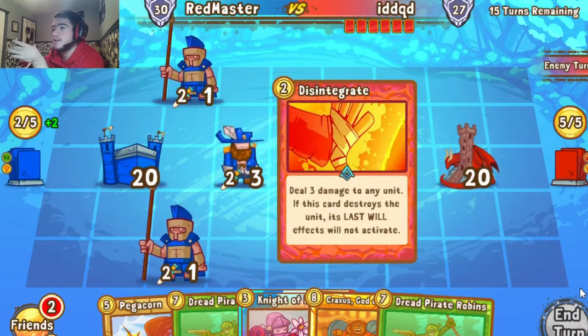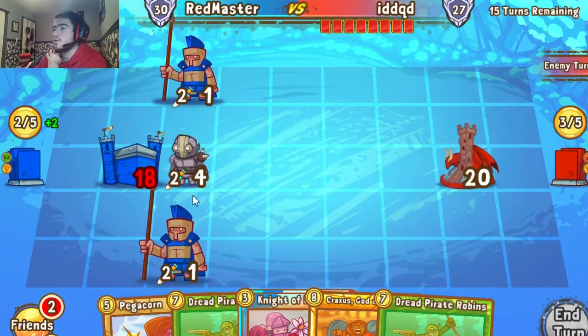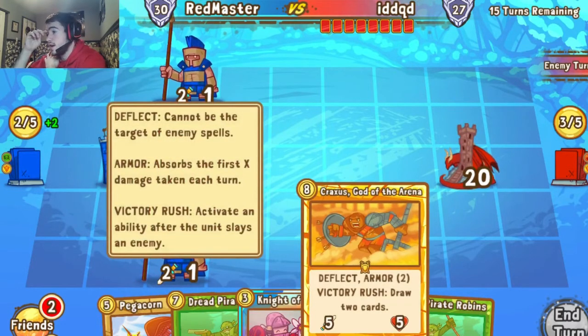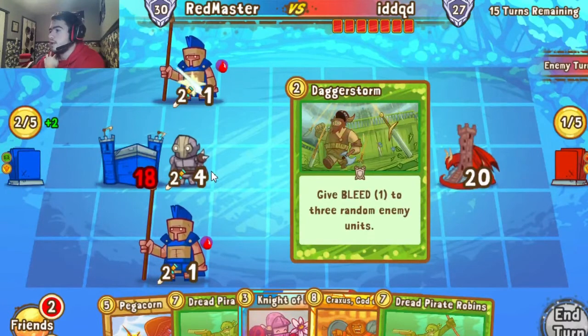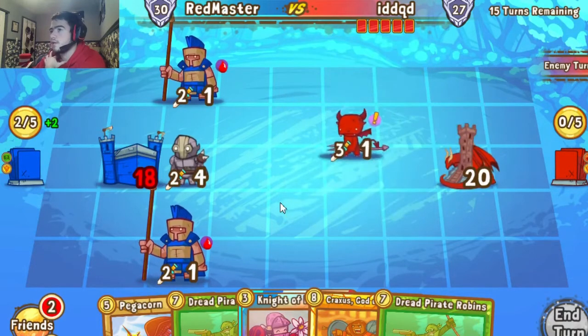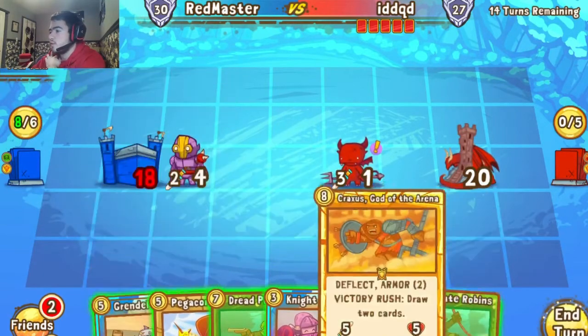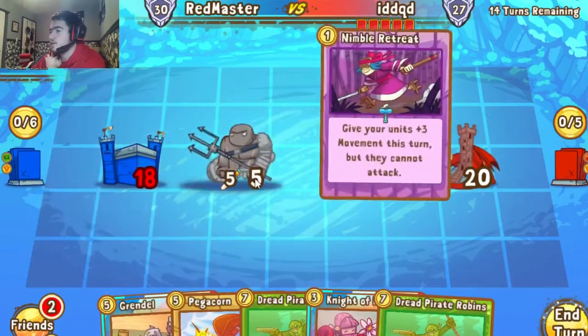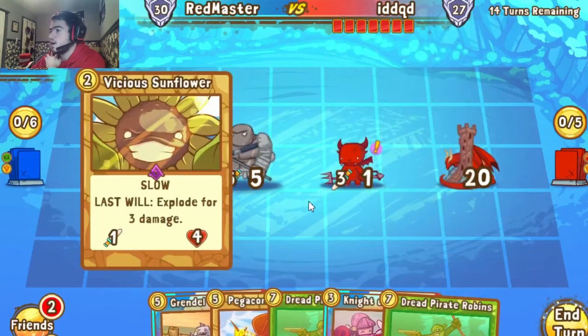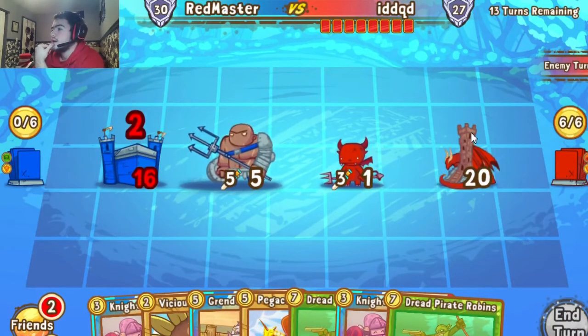We draw out the Captain and move both guards back to see if he takes the trade on Flux. He casts Disintegrate — poor judgment on my part leaving myself open. But we have two gold saved, so next turn we get six from our regular turn plus two for eight total, meaning we can bring out Craxis next turn. Craxis will help us draw. He bleeds one to both our guards, but we don't really need them now that we have the ramp.